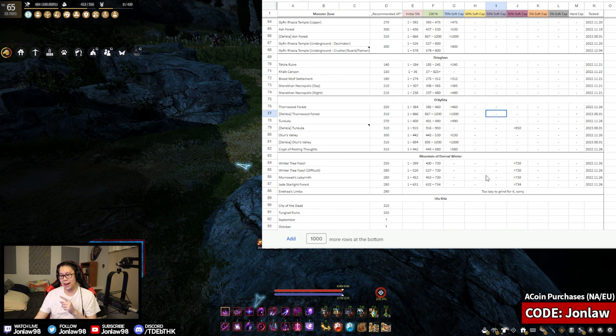I want to test Thornwood Dekia in the near future and see what I can do. Regular Thornwood is a very easy 250 entry zone, though I actually think that's a little inaccurate — I'd probably recommend starting at 260–265. Some hits hurt, the bear is tanky, and if you get swarmed you won't be doing as much. I'd recommend 261–265 as the real entry point for Odelitta.